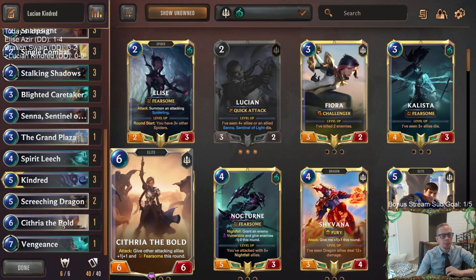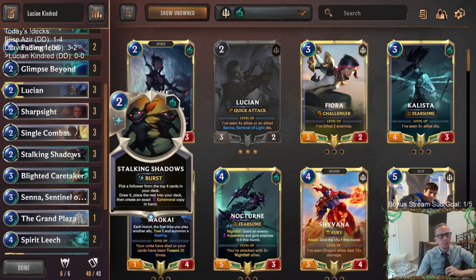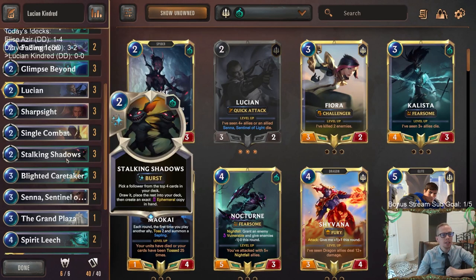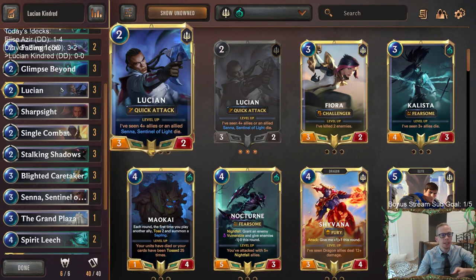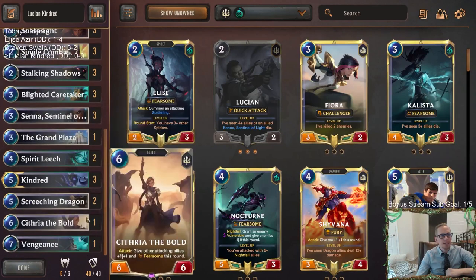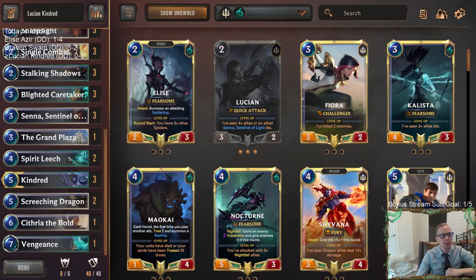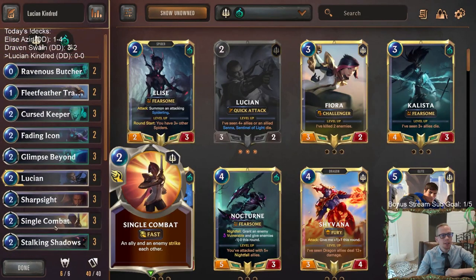At the top end we have Cythria to give units Fearsome and +1/+1. Screeching Dragon provides card advantage. Glimpse Beyond is another way to slay our own units. Stalking Shadows is interesting with Senna — you can get the ephemeral Senna, play it, have it die, and level up Lucian. We also have Grand Plaza to give our Quick Attack units Challenger, plus Vengeance for removal.